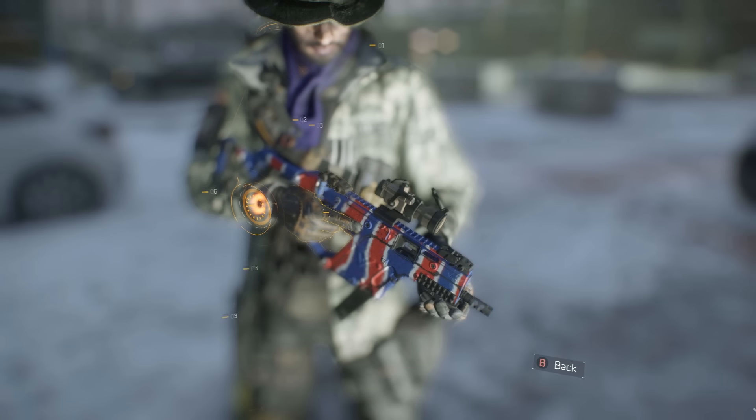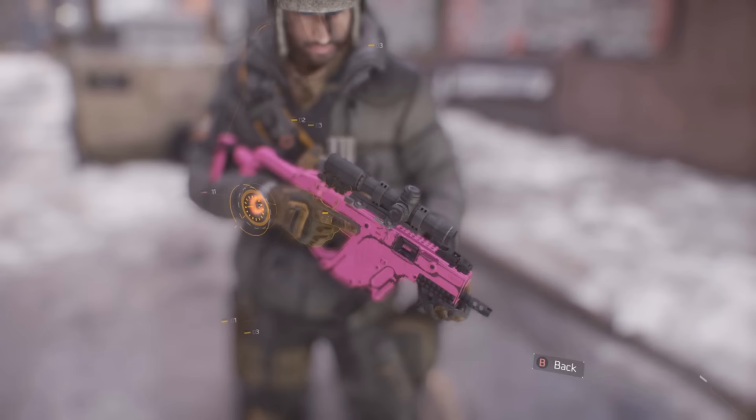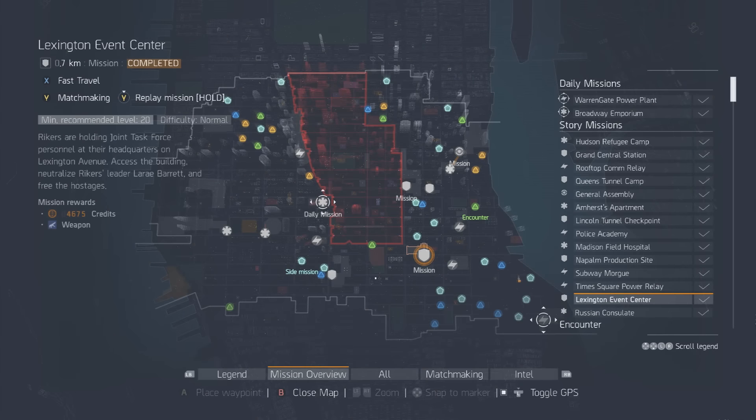The first skin I'm going to go over is the America skin color. How you get this patriotic skin is from the Russian Consulate mission — you have a possible chance of getting this as a drop from Hornet.